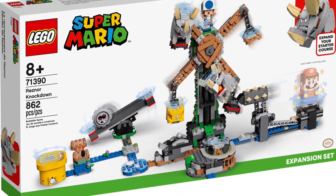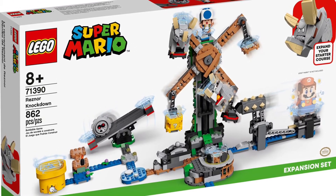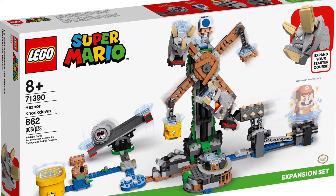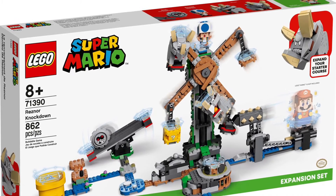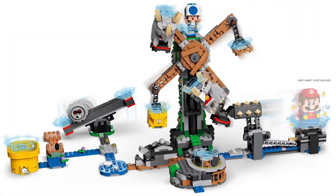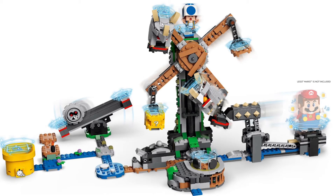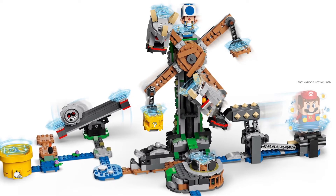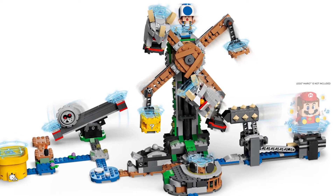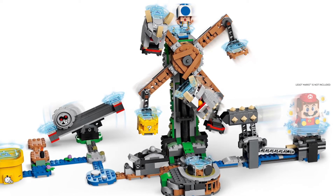Next up is the Reznor Knockdown. This might be a surprising one, but I'm just not a big fan. It looks cool and has really cool mechanics — it's amazing that LEGO is building these boss fight mechanic things — but it's just not for me. It comes with the Reznor, one of those weird bowling guys, and a Blue Toad. It's from New Super Mario Bros 2 and Super Mario World, which is pretty cool, but I'm probably not gonna buy it.